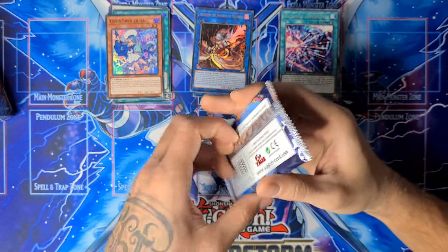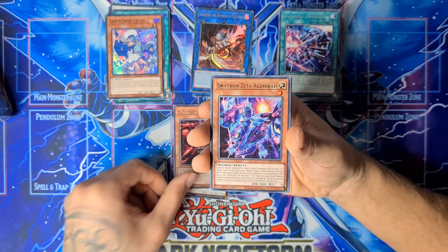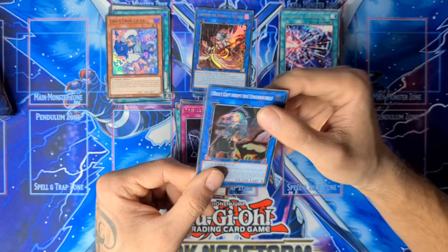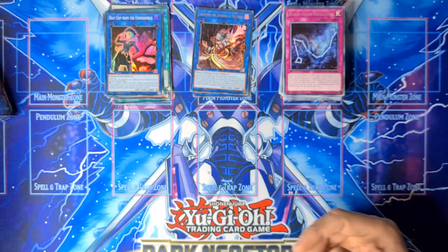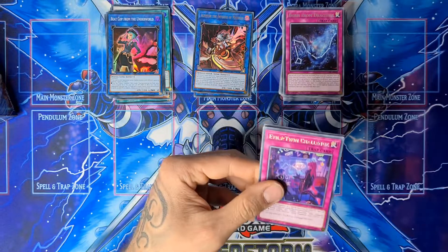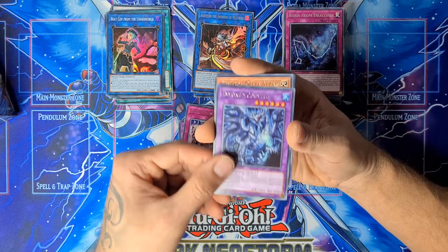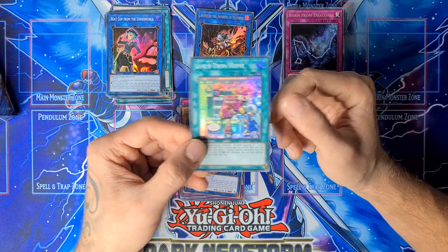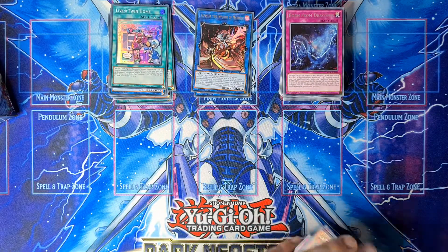On to another pack, still searching, still hoping for that collector rare. Engraver of the Mark, Lifestar Twin Channel, Born from the Draconess. Oh cool — Beatcropu from the Underworld. This card also comes in as a collector rare, but for now we have to do it with the super variant. I really like the Japanese-style artwork of the Star Twin archetype.